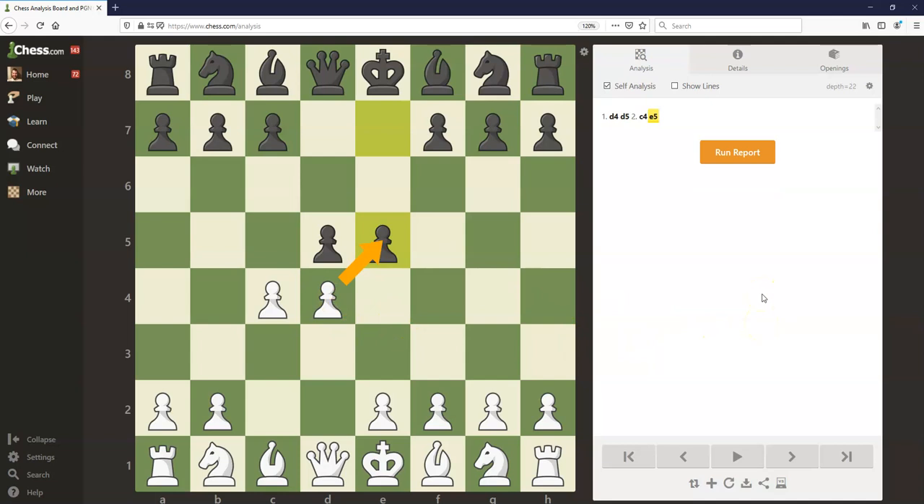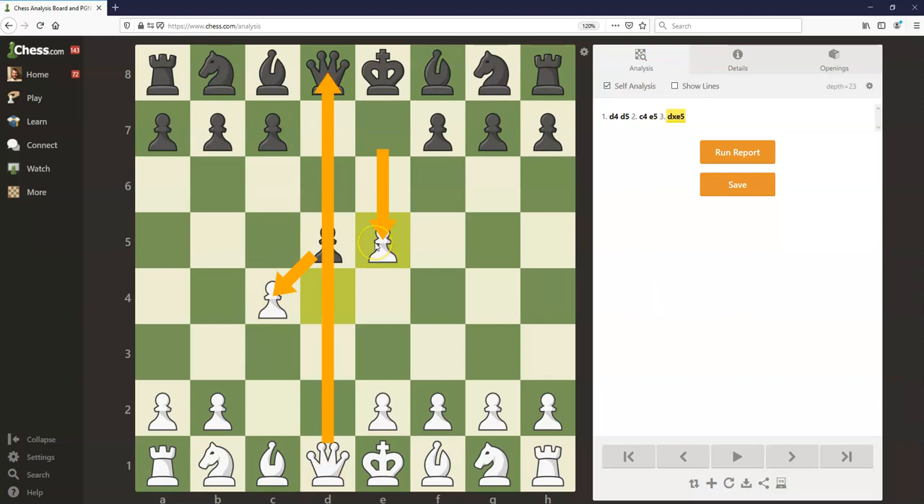White definitely should accept this gambit and play dxe5. It wouldn't be so great to let black play that move for free — it's a move that black often has to take a lot of time to prepare in the Queen's Gambit. So white should accept, and now black is going to play pawn to d4 rather than taking on c4, which could be met by exchanging queens and black losing the right to castle.